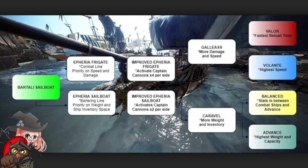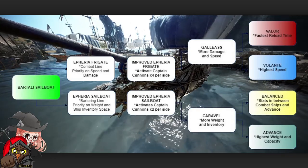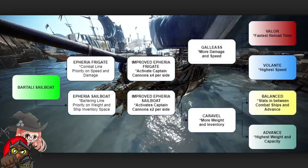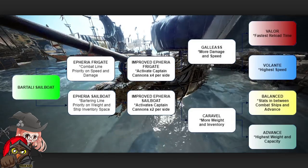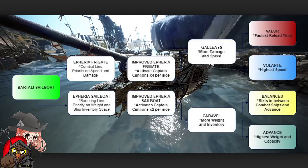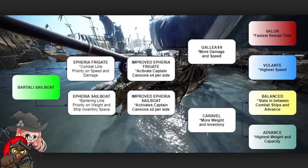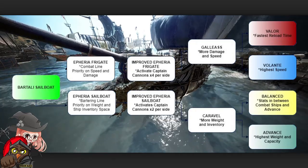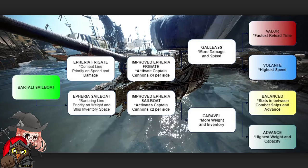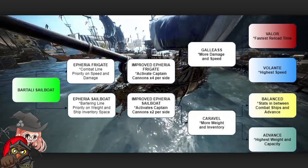I'll touch lightly on this now and go into more detail later in the video. One path you could take is by getting a Bartali sailboat, which is what I started with on my first video. You could also opt to buy the Aetheria frigate or the Aetheria sailboat directly from the market. From there, you can upgrade them to the improved version, which activates the captain cannons on the left and right side of the ship, activated with the left and right mouse buttons. After that, you can branch to Galeas or Caraval depending on what you started with.